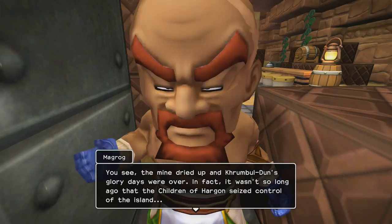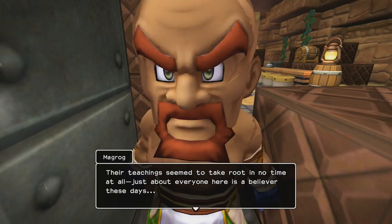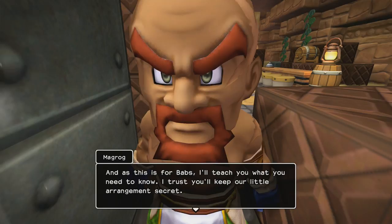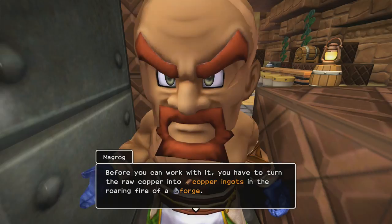You see the mine dried up and Crumbledon's glory days were over. In fact, it wasn't so long ago that the children of Hargon seized control of the island. Their teachings seem to take root in no time at all — just about everyone here is a believer these days. Don't worry, we're going to change that. Still, a blacksmith's fire never truly dies. I'm so glad to hear he still has a passion for it, and as this is for Babs, I'll teach you what you need to know — I trust you'll keep our little arrangement secret. Before you can work with it you have to turn the raw copper into copper ingots in the roaring fire of a forge.